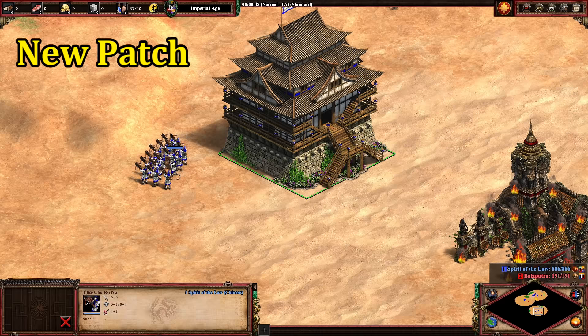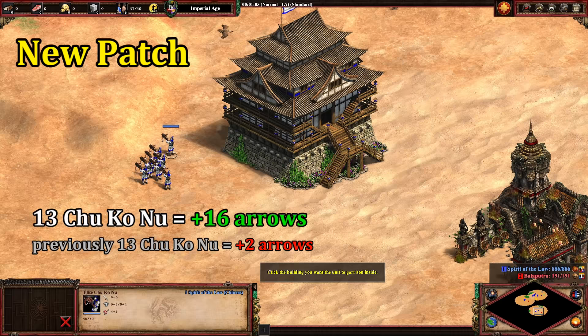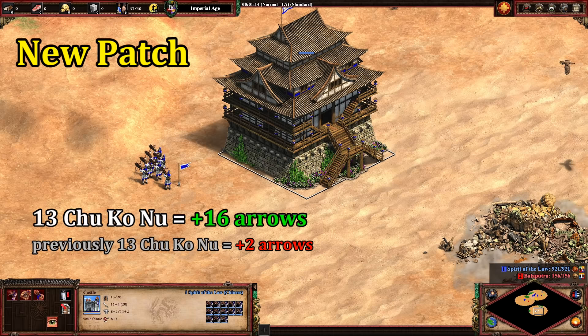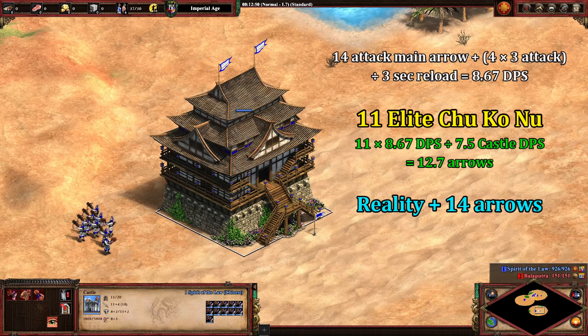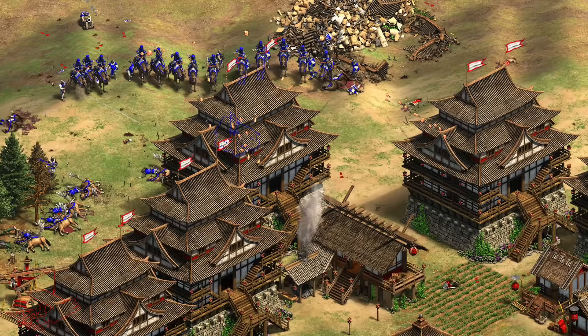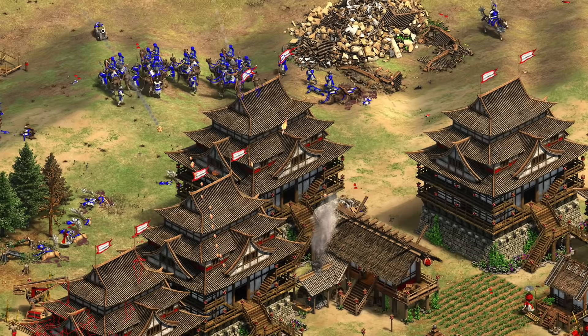So now let's take a look at how this all works after the July patch. Trying out all of those tests again, the results are pretty dramatic. Just 13 Elite Chu Ko Nu reaches the maximum number of castle arrows at 20. Previously you needed 6 Chu Ko Nu for one extra arrow, and now basically every Chu Ko Nu adds one — sometimes two — until you hit the cap. It seems like all of their arrows are now being included, and they're even getting slightly more arrows than expected. With 11 garrisoned Elite Chu Ko Nu, factoring in all their damage, I expected 12 extra arrows, but in practice the game is giving 14, which I think reflects their faster firing rate with Thumbring. It's a very generous calculation, and this is on top of the castle having four more range than the Elite Chu Ko Nu.